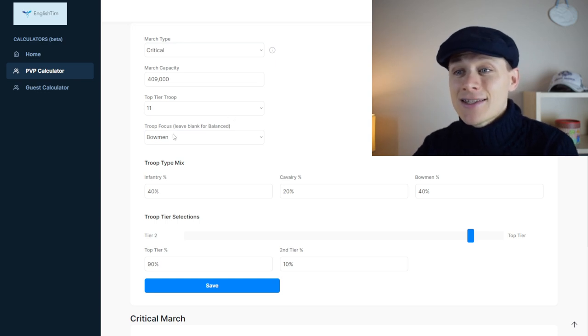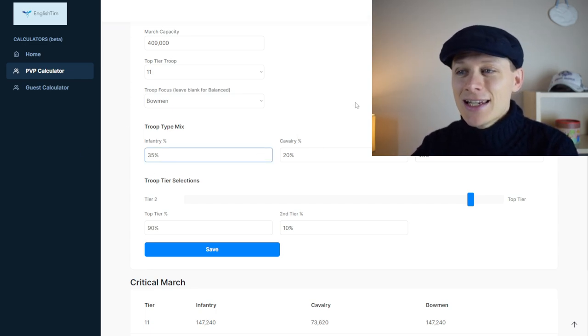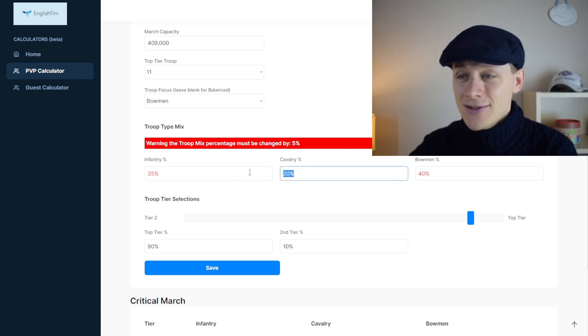So let's say in my critical march I'm going to do a slightly different mix of troops — I want to do a little bit less infantry and a little bit more cav. You can do that.